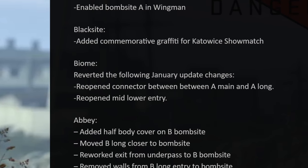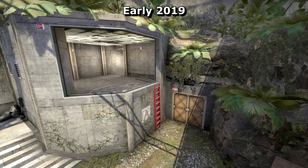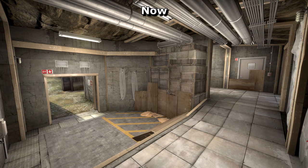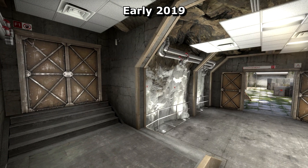Biome has actually gone back in time a bit, with a few of its updates from January reverted. For terrorists to push CTs in mid, they used to have to climb up this red ladder to gain access to Sniper's Nest — this ladder has been removed and the doors to lower mid open back up again. And after all that, the connector from long A to main hall is once again open.